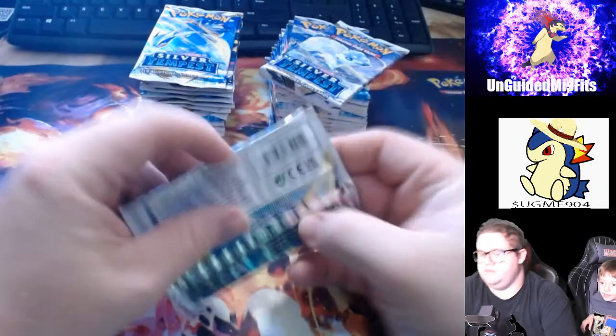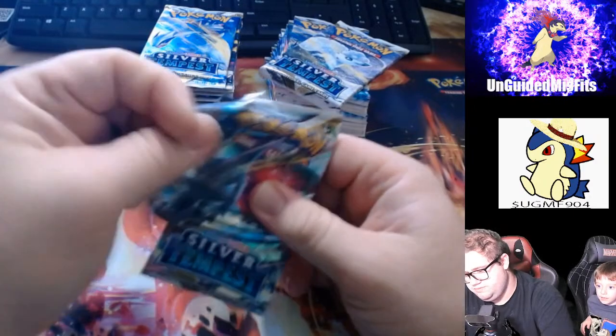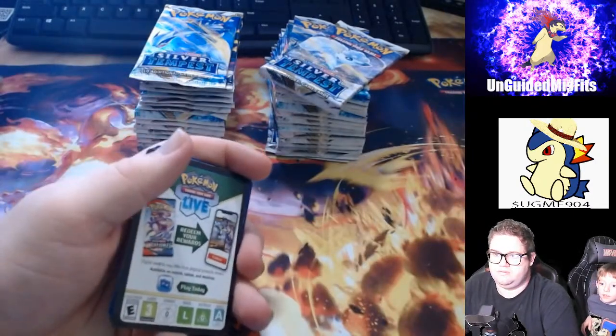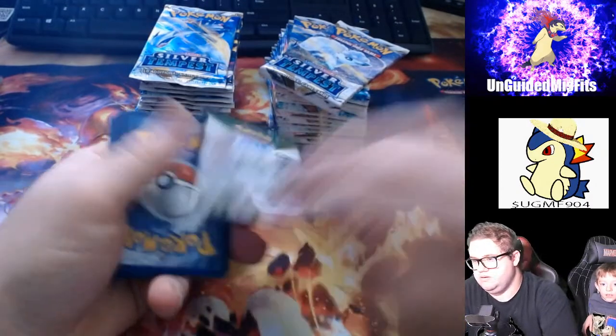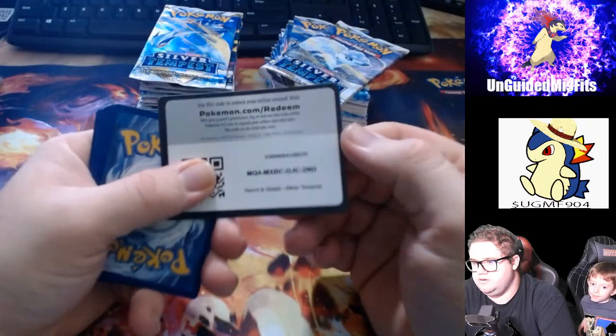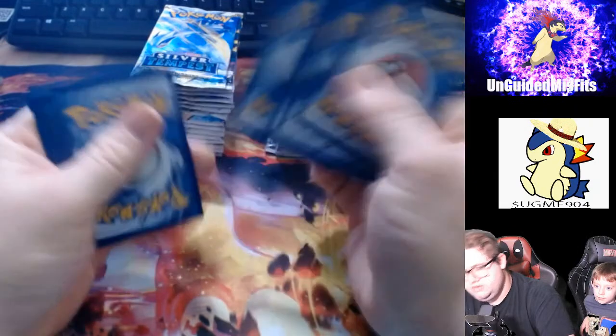I'm going to start off with what I think was originally the left side, but it's going to be our right side. And we got a black code card to start us off — and it's upside down. Let me have that for y'all.